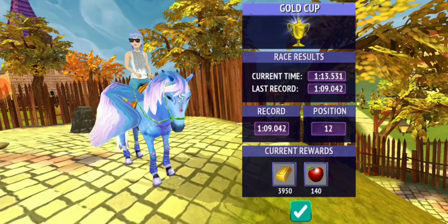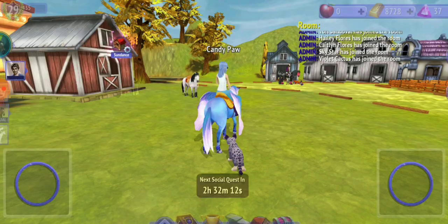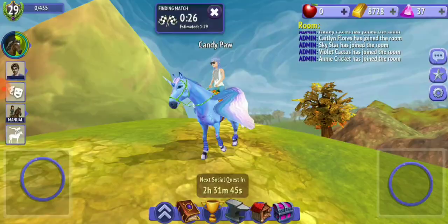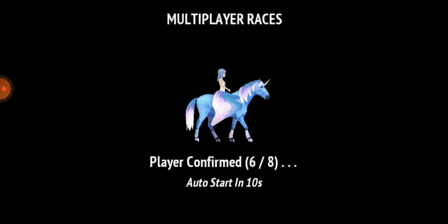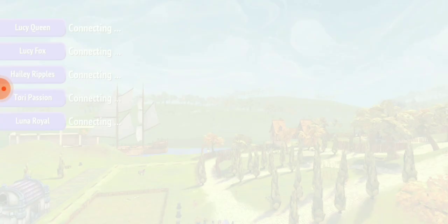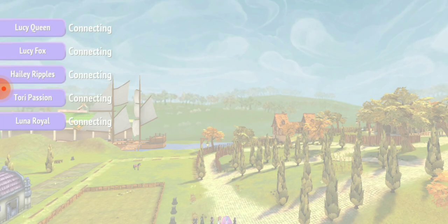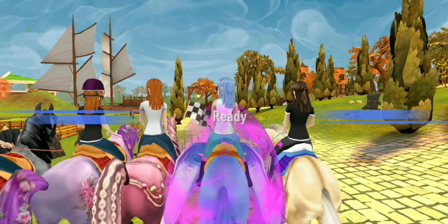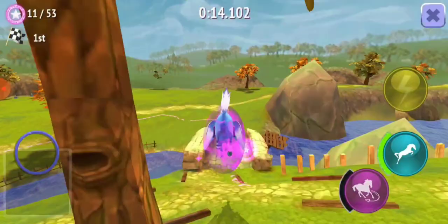Now I'm going to do the multiplayer Black Pearls race. The race is starting. There's no Pegasus, so we have a better chance to get first place. I'm going to fast-forward because the track is the same — please follow the rules or you might get a lower rank.